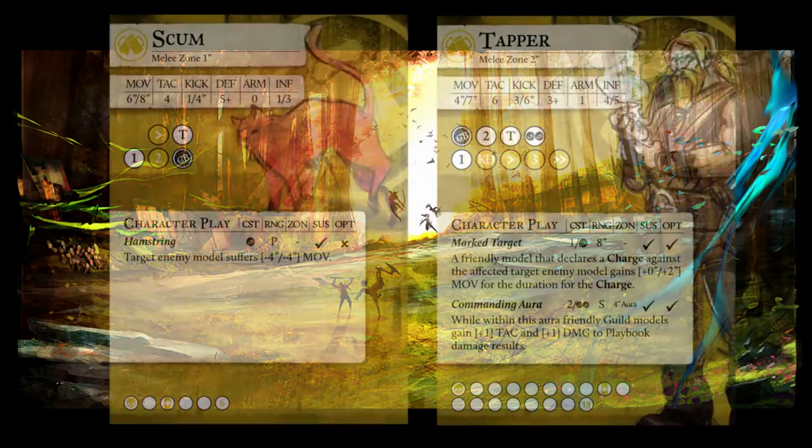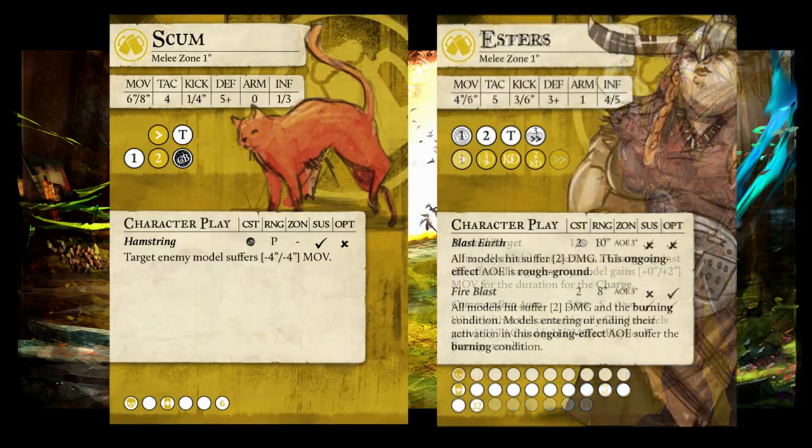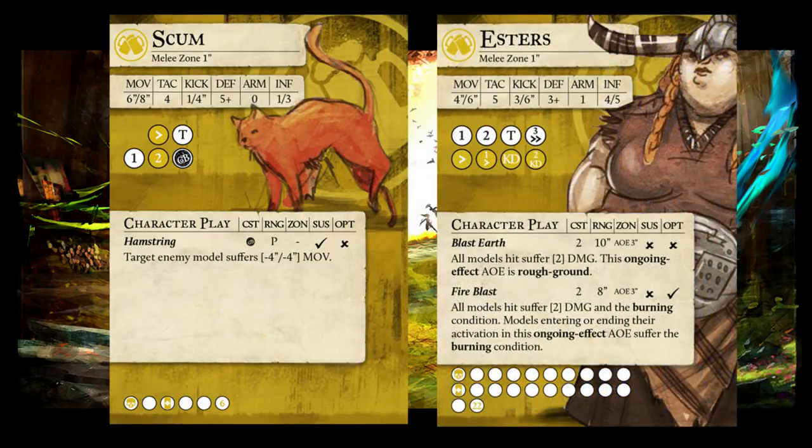This episode features the Pat Cat, a Brewer kicking strategy that uses the insane threat range of Scum to generate momentum, dramatically increase the threat range of Tapper, and threaten to win momentum or kill a player. It's worth noting that the Pat Cat can be done by Esters with slight variation, but the Tapper version is more powerful and more common.